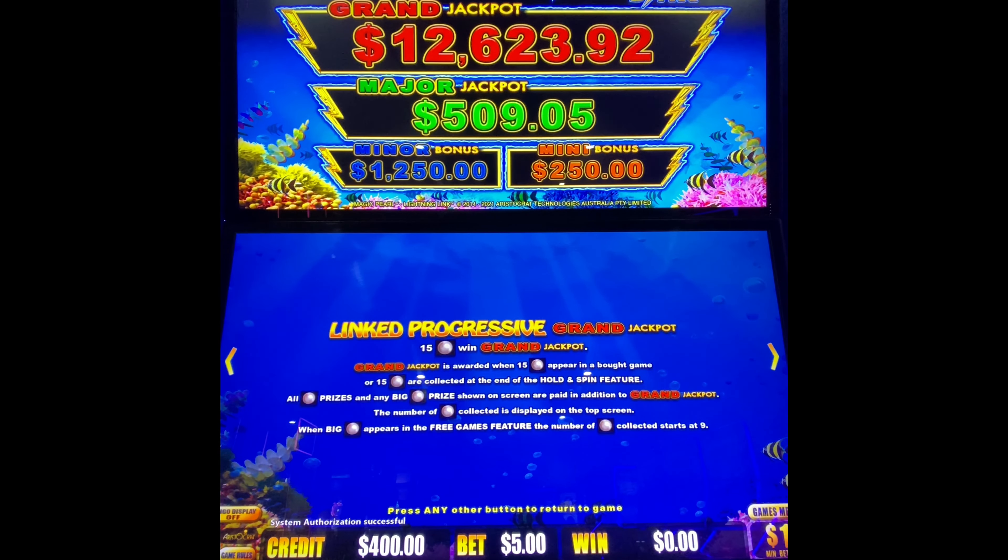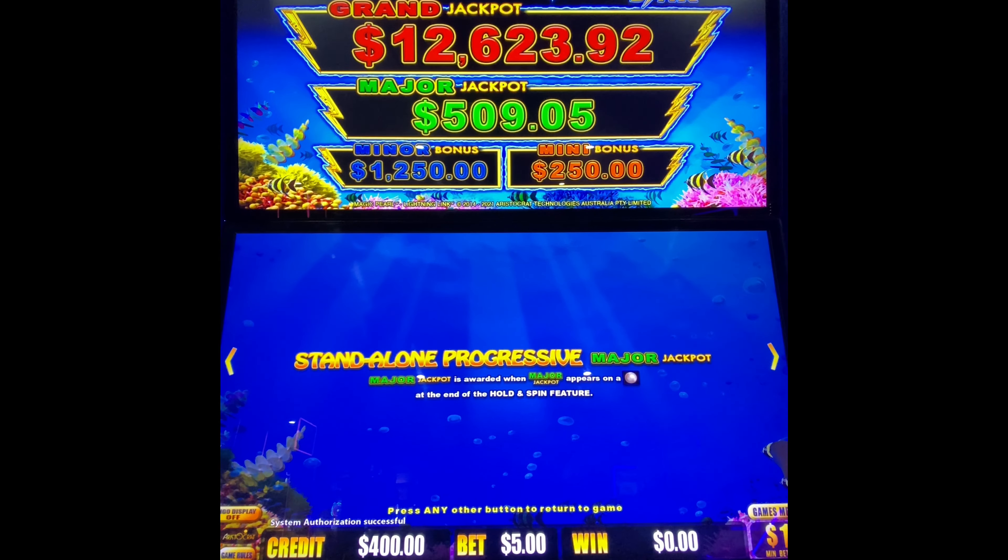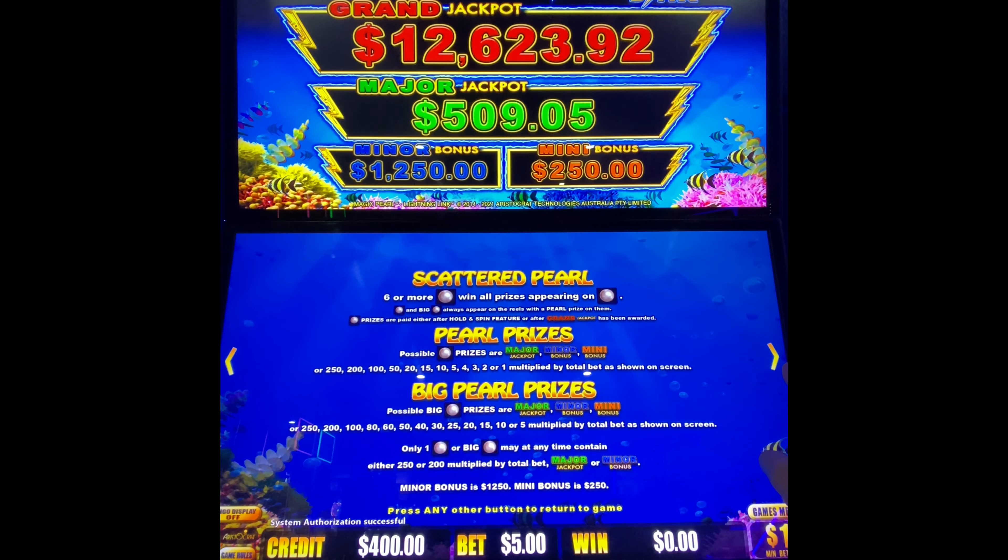If you get up to 15 of them, then you actually can win that grand jackpot. The major jackpot appears when that shows up at the end of a hold and spin feature — you need six of these pearls in order to win. You can see how you can get all the different bonuses here.